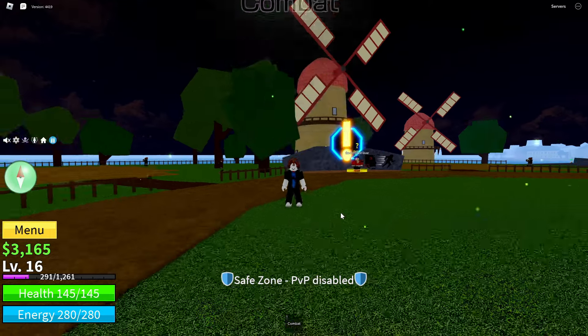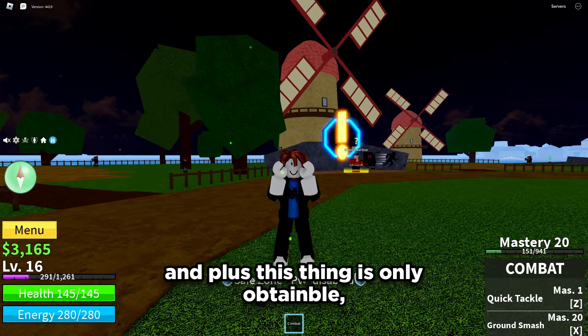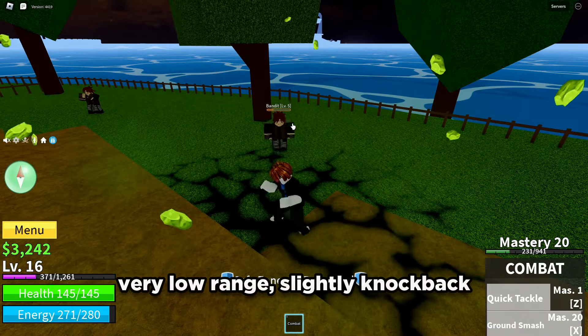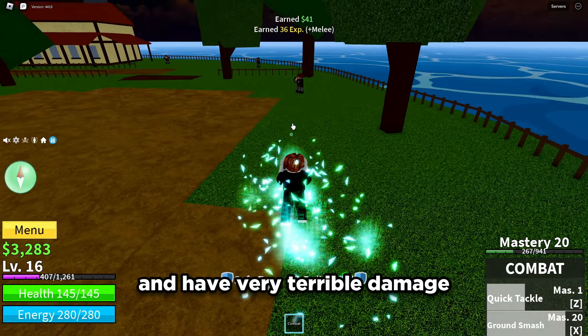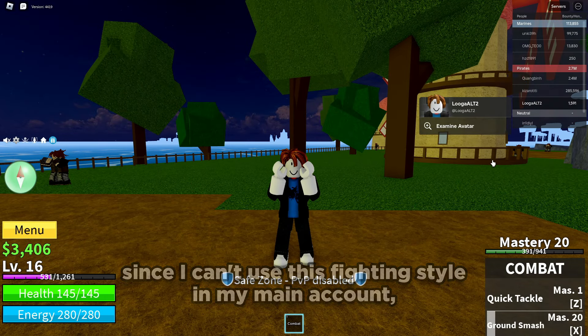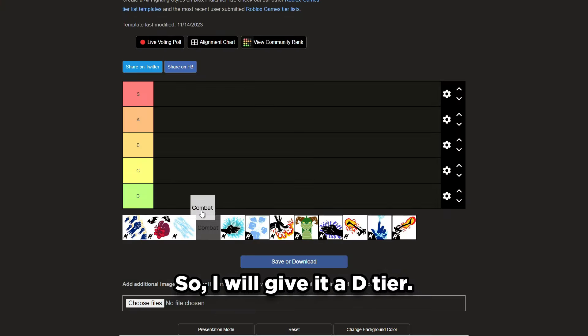Starting with Combat. Combat is one of the weakest fighting styles, and this thing is only obtainable when you first join the game. It's easy to use, very low range, slight knockback, and very terrible damage. Since I can't use this fighting style on my main account, I can't bounty hunt with it. So I will give it a D tier.